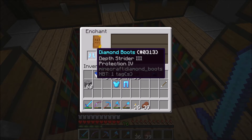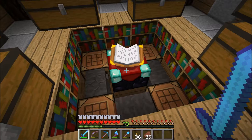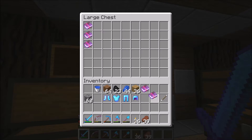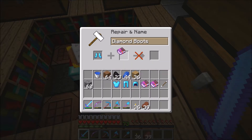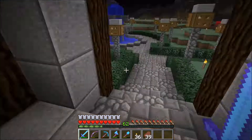Thorns - I like that. Unbreaking 3 and Depth Strider here - I'll take that extra pair of boots. Depth Strider 3, Protection 4 - I can add Unbreaking 2 to that, which I will do. And for the helmet, Respiration 3, Protection 4 - pretty darn good. Let's see, I got Feather Falling - grab one of those. I'll use those two books, adding Feather Fall.